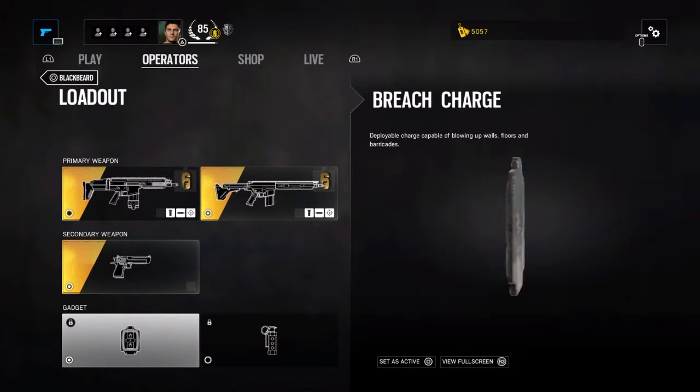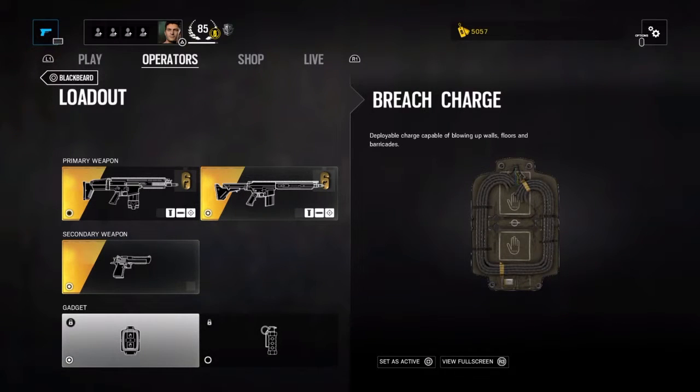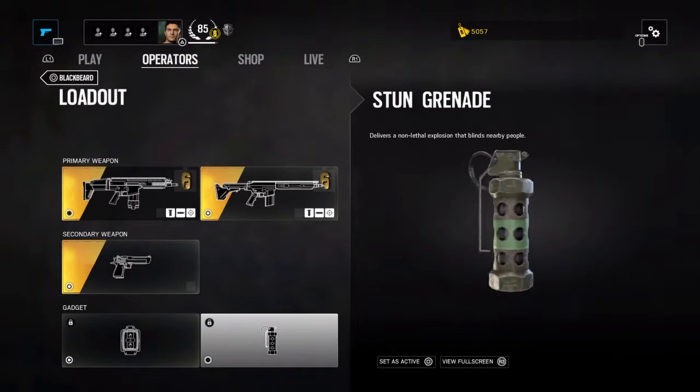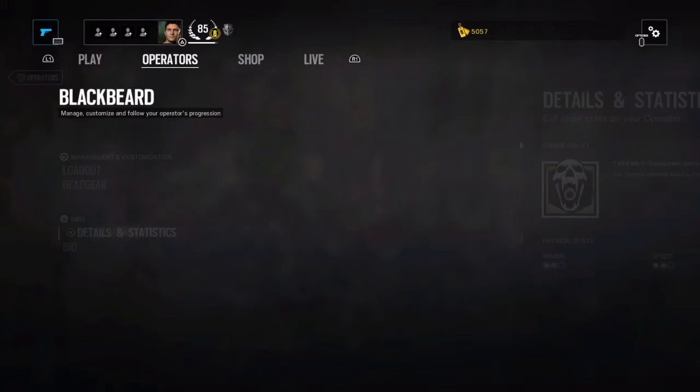For Blackbeard's gadgets, it's a breach charge and stun grenade. I wouldn't really use the stun grenade unless you're with a team that you're coordinating with.